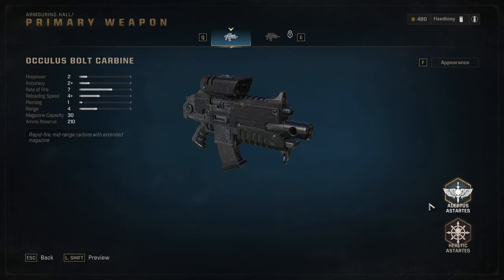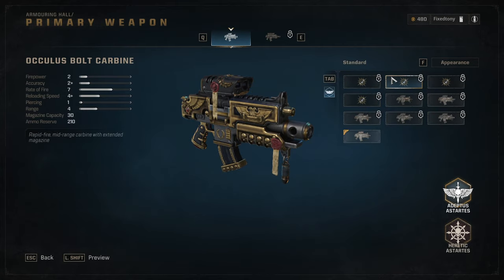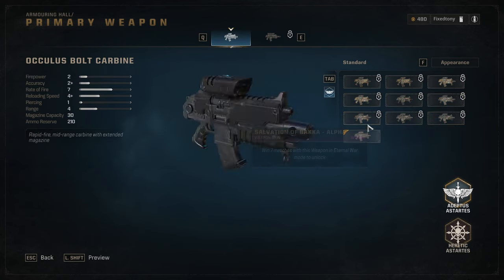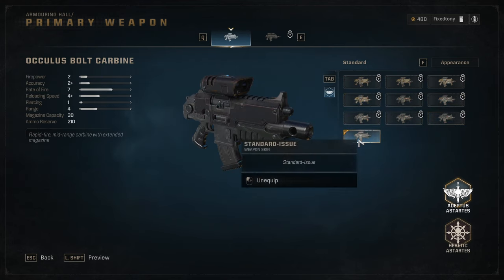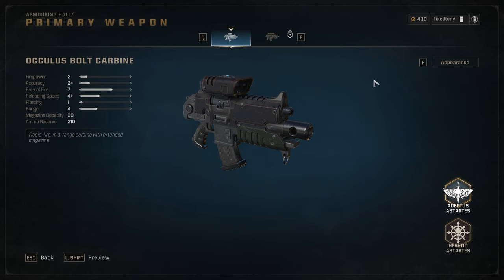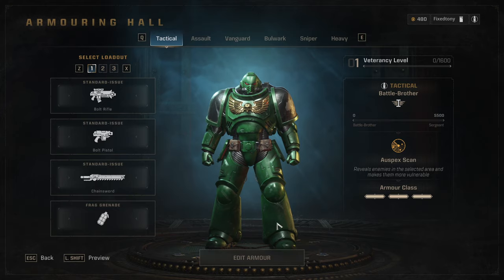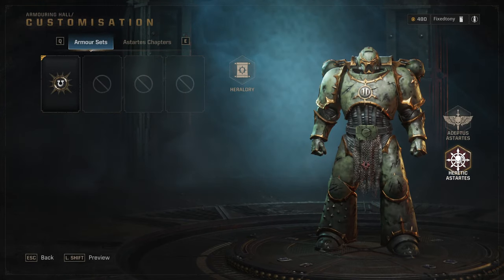There are also weapon skins, which I should mention. I'm probably not going to look at them in this video because armor is what I'm most excited about, and this is already taking a while. We'll probably cover weapon skins in another video if you guys are interested. The main thing I wanted to look at was the differences for the enemy force — the Heretic Astartes. This is the part where I'm like, man, that's kind of unfortunate.